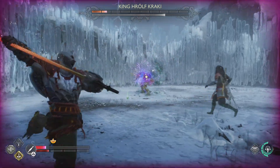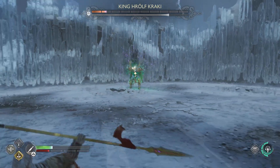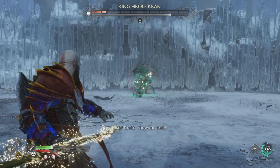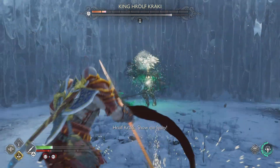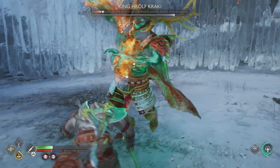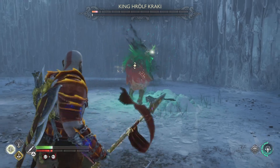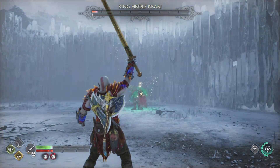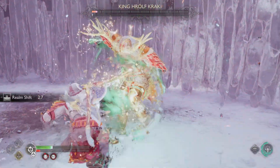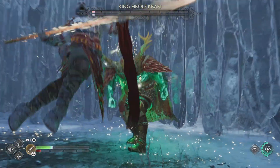As you begin to beat him and damage him certain amounts, he will drop health crystals — make sure you collect those. They are important if you are going to actually survive this battle. You could parry those attacks, but it just wasn't worth the risk for me, especially with how low my health had been getting. I'd rather play it safe and get away than try to be fancy and show off near the end and lose.